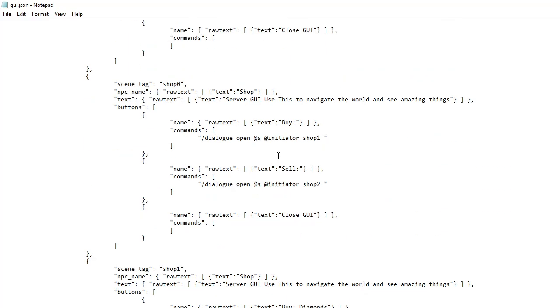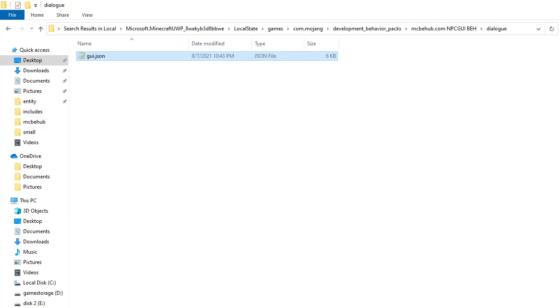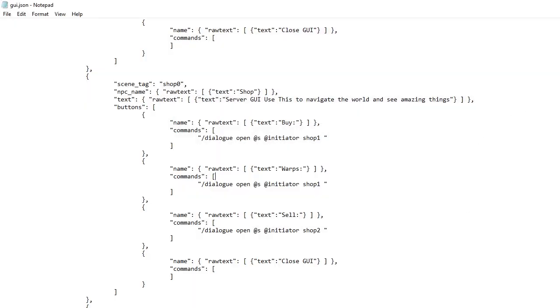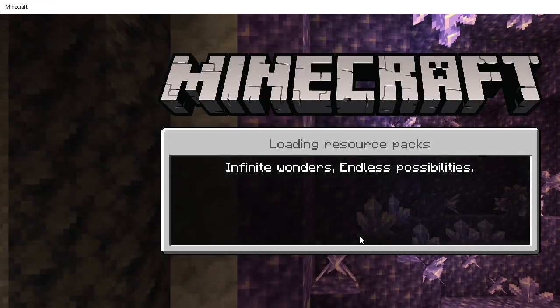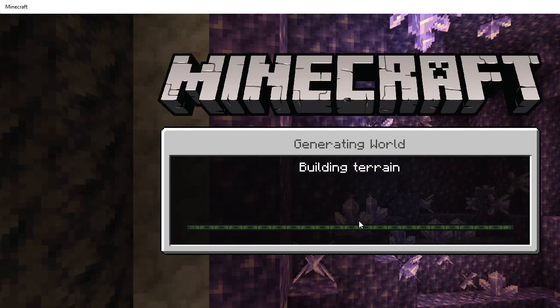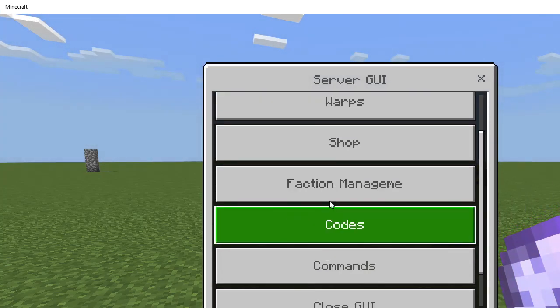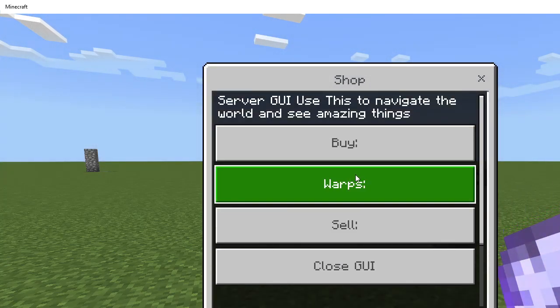So if you guys want to add something — say you want to add a warps button in here. If we add a warps in here and reload the game, I don't know why you guys would want this here but I'm just showing you how easy it is to add something. So now we have that in here. Reload the game — make sure you guys do that — and I should have my warps right inside my shop. Yep, there we go, as simple as that.